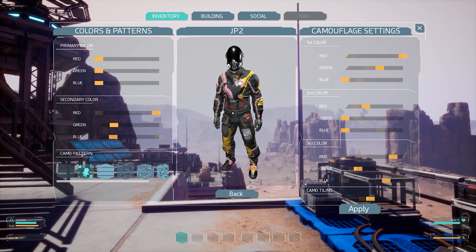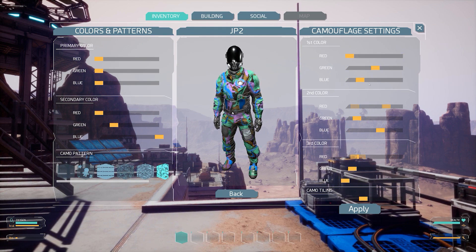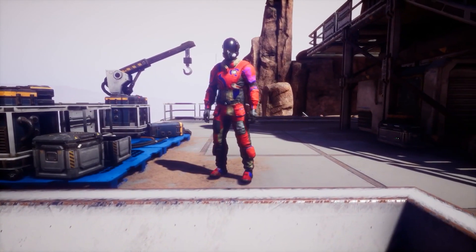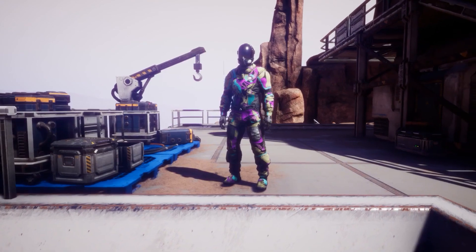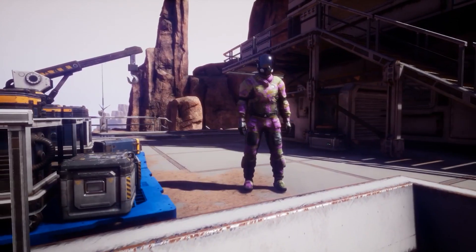Going one step further, artisan players will also be able to unlock the ability to customize entire player bases. This means the walls, the doors, windows, everything — you can set those color patterns to your base. This really allows individuals and clans alike to make their mark on Mars.